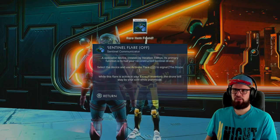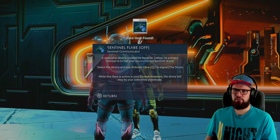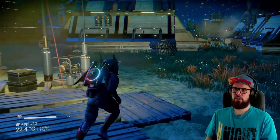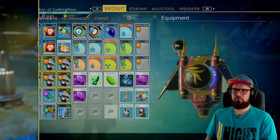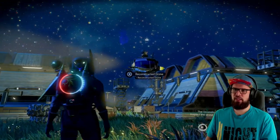Just like that you will receive the sentinel flare — a specialist device created by iteration Tetis. Its primary function is to heal your reconstructed sentinel drone. Use the teleporter on the anomaly to head back towards your settlement. Once you are there, open up your inventory, hover above the sentinel flare and select to activate the flare. Just like that you'll have your own sentinel pet.